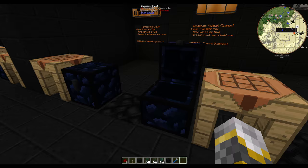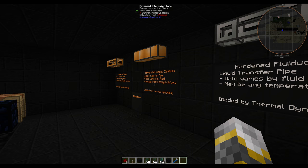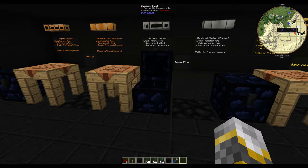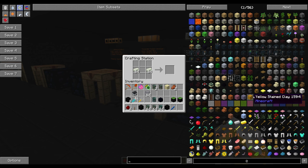Our next pipe is the hardened fluid duct. The hardened fluid ducts also vary by what fluid they're in, except instead of breaking from extreme heat or cold, they may be used at any temperature. They have two versions as well. This version is crafted with invar and hardened glass, and you can craft it with hardened glass or Minecraft glass.